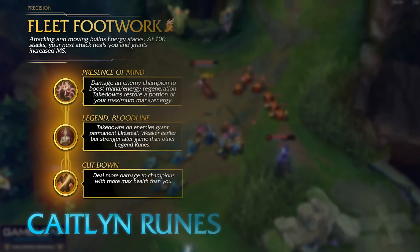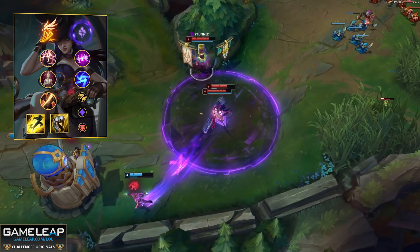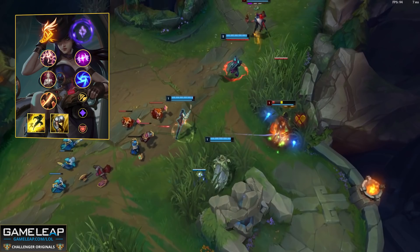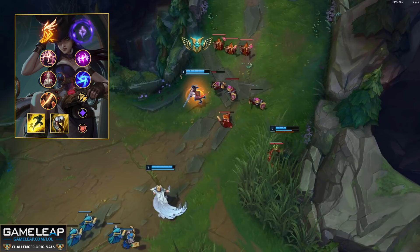For the final chapter: runes, builds, and summoner spells. You have a couple of rune options. The first and most consistent is Fleet Footwork — it's so good on Caitlyn because you'll be auto attacking enemy champions a lot, getting maximum value from the heal and the movement speed. For the rest of the Precision tree, run Presence of Mind and Bloodline. Then run Cut Down in the final slot because most champions in the game will have more HP than you, especially if you start with a Long Sword. For your secondary tree, Sorcery with Absolute Focus and Gathering Storm gives you power when healthy during laning phase and late-game scaling. For minor runes: attack speed shard, adaptive force shard, and armor or magic resist depending on the enemy bot lane.